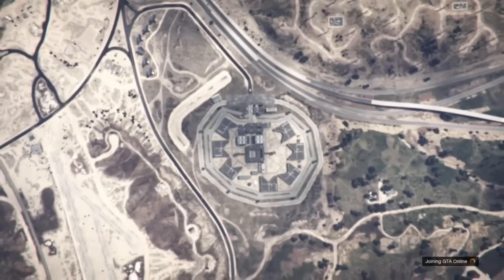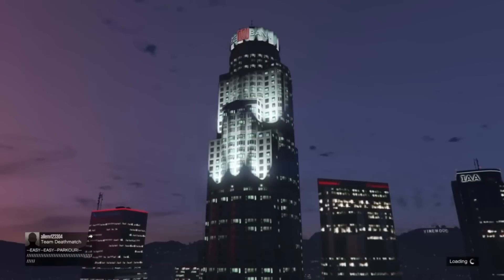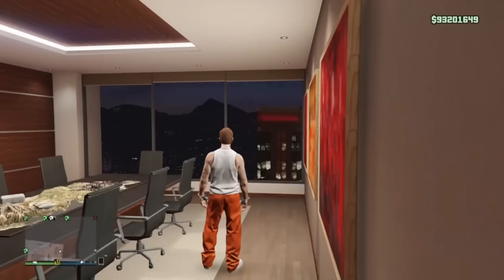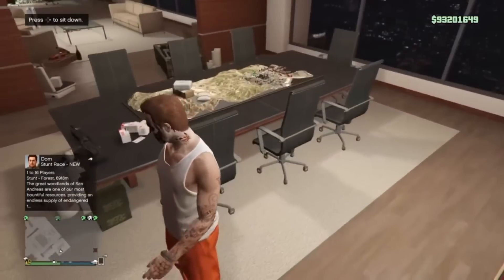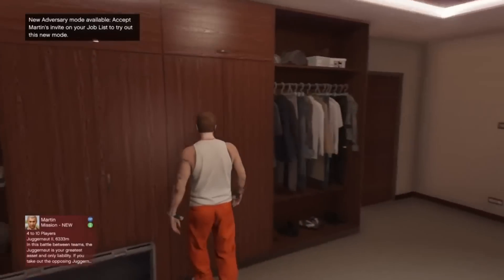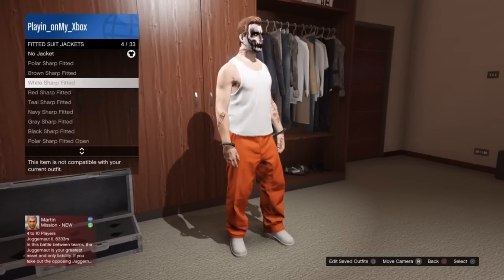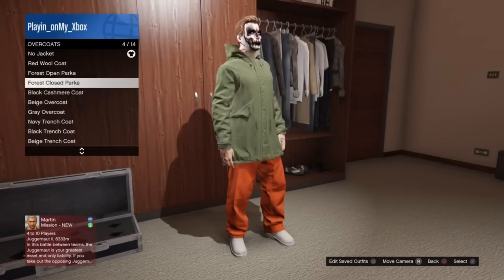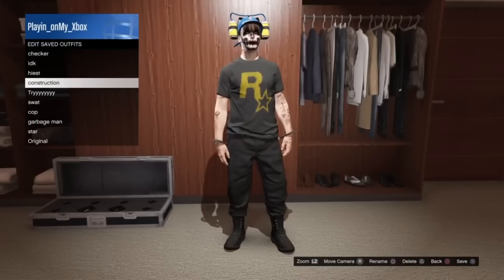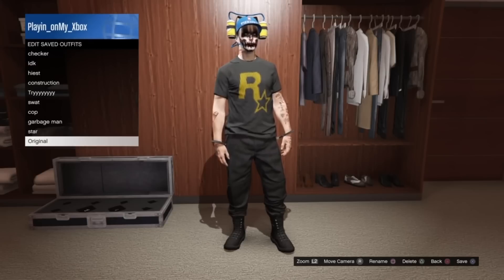You guys will spawn into another session and you'll spawn in with the exact same outfit you just had. Here we go — I am now in my prisoner outfit and I now have handcuffs. You guys can change things on your outfit; go to Tops, you can put anything you want — just try not to put on any overcoats because then the handcuffs won't show. You can put on hats, basically anything you want. That's it for this video, guys — thank you so much for watching, peace.